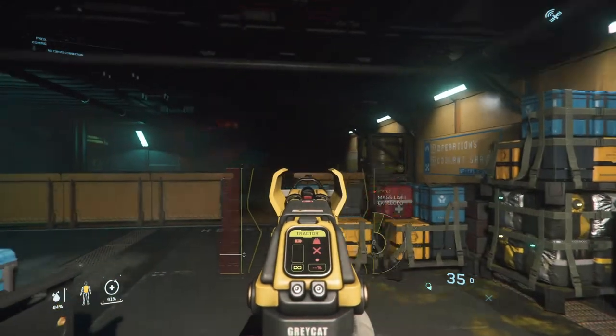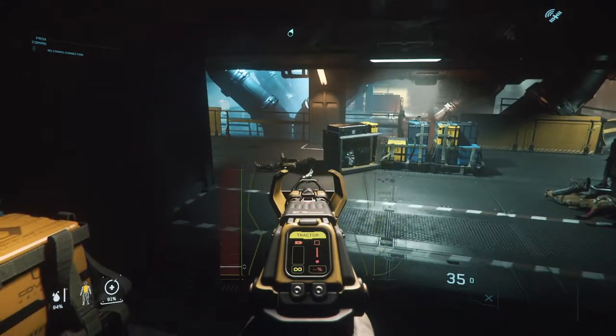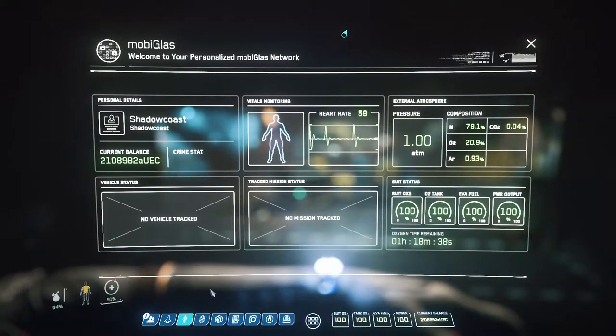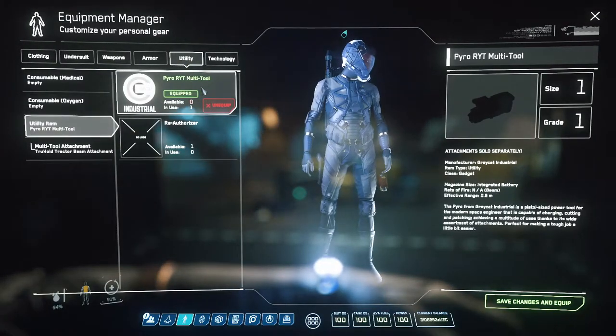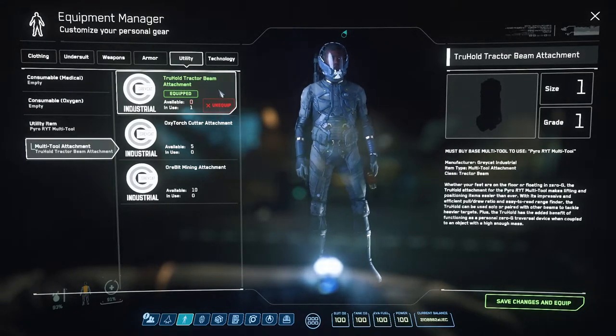Hello and welcome back to Star Citizen. I'm Shadowcoast and in this episode I'm going to show you how to use the tractor beam on the Pyro multi-tool. So to get started, we're going to take a quick look at what this is. If we go to our equipment and click on utility, you can see here I have my multi-tool equipped and I've attached the tractor beam attachment.